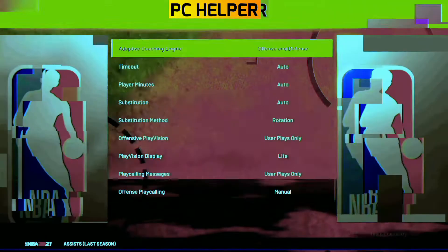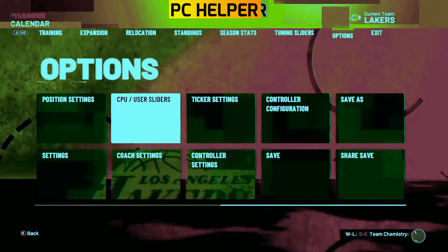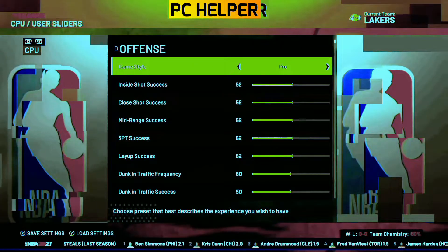Go to the coach settings and make sure that timeouts are set to manual, so your time won't be wasted on timeouts. Once you've done that, now comes the most important part.